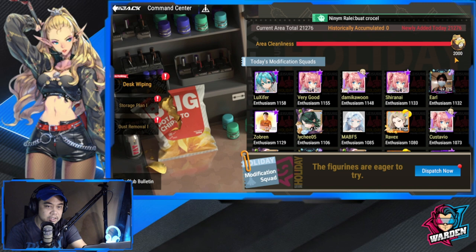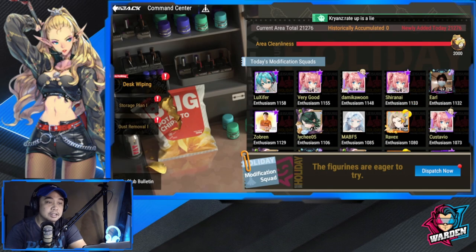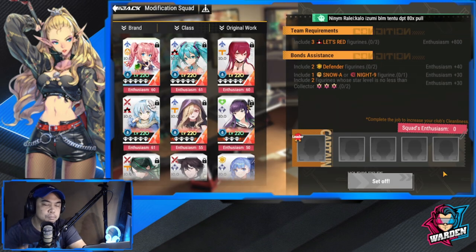This is a cooperation event. We're going to be getting Izumi shards — 30 shards — but there will probably be additional shards for Izumi, which is why I'm excited for us to cooperate in this event. So let's do this desk wiping first. Let's dispatch now and see how we're going to be constructing this team.